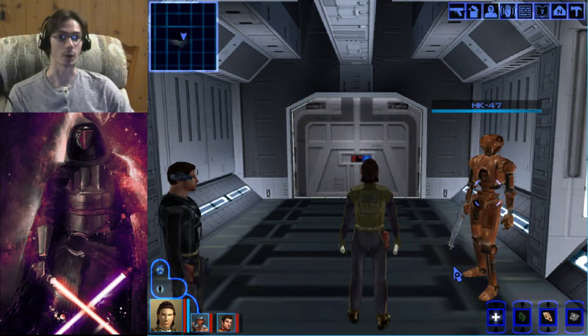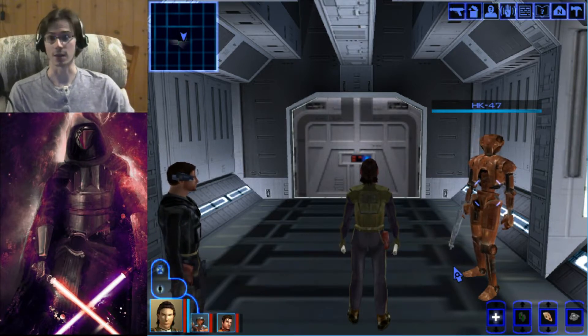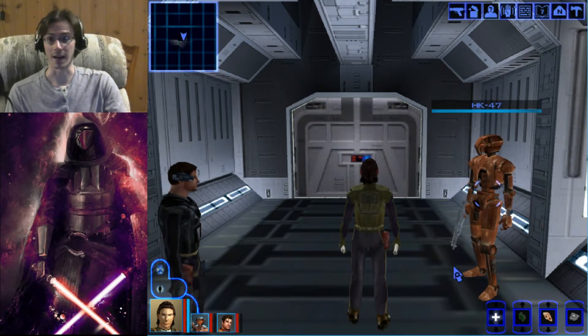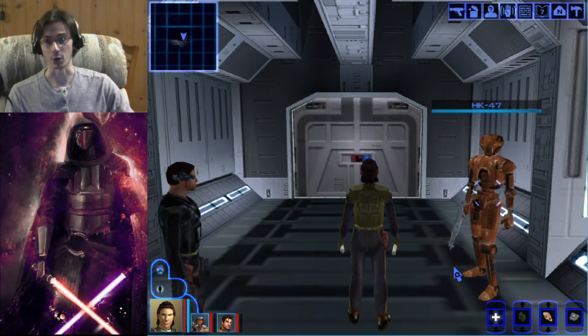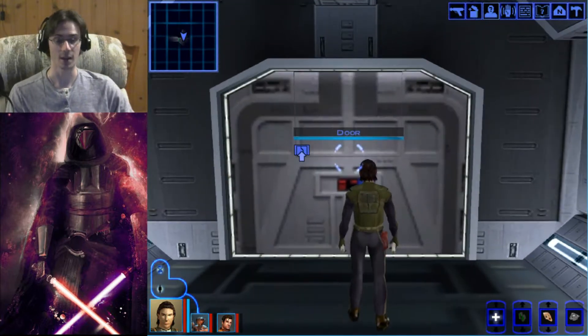Last time we arrived on Manaan and met up in the Republic Embassy with Roland Wan. We told him about our mission, thinking the Republic might be able to help us, and he told us he might have some information about a star map. On Manaan, the Sith and the Republic are on the same planet together — they work in harmony because the Selkath, the residents of Manaan, do not wish to take sides in the war. So both have an embassy here. The Sith Embassy has captured a droid that the Republic has, and they want to retrieve the information on it before the Sith can get to it. So we're storming the embassy today to try to find it.